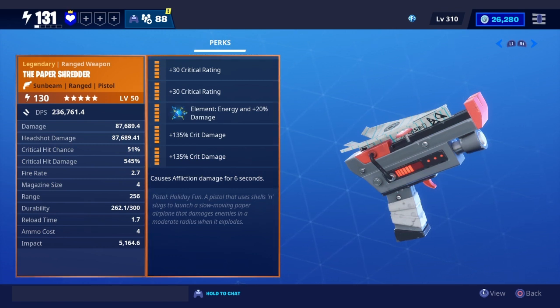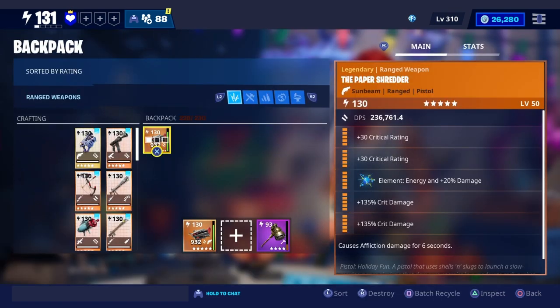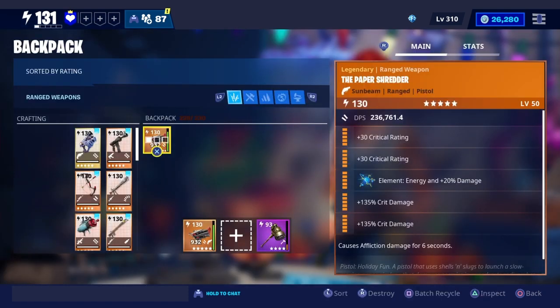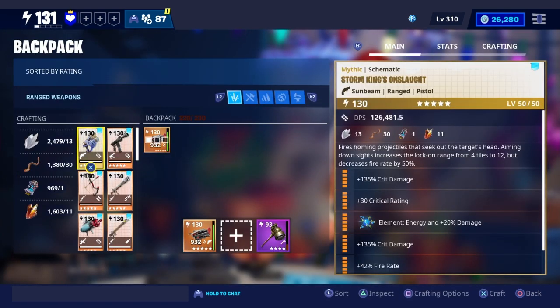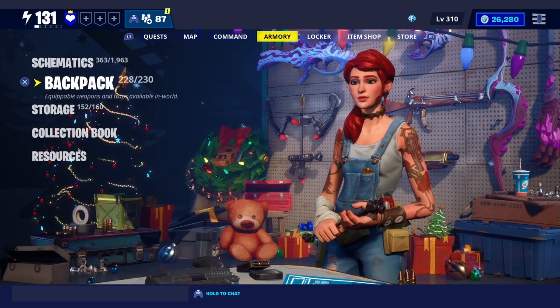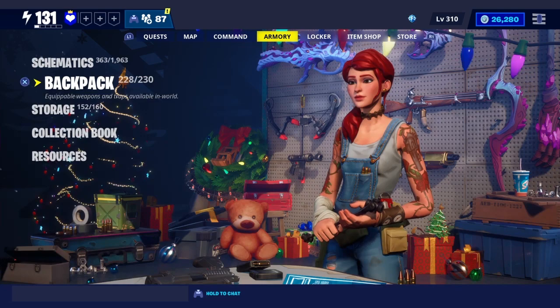Would I say pick it up? Nah, you don't need to. If you have the Pulsar 9000 or something better... it's pretty much like a fun weapon — they even say it, it says pistol and then holiday fun. So it's like a fun weapon, but it's really strong. I'm not gonna be using it. I'll probably only use the mythic pistol now, cause it's just really, really good. But that's my final thoughts. Thank you guys for watching, and peace out. Bye guys, I love you.